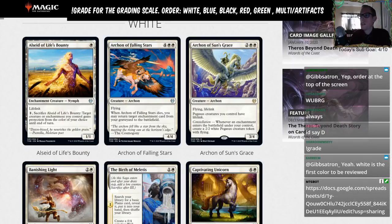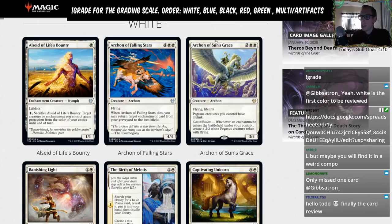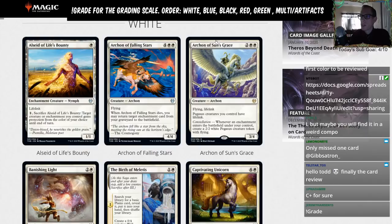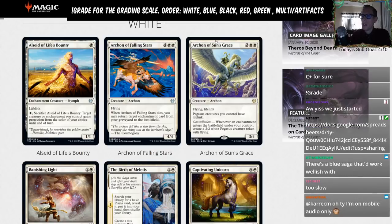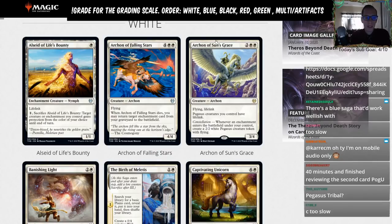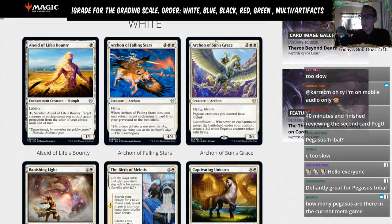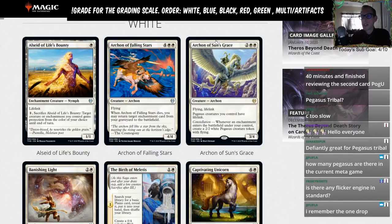Archon of Sun's Grace — two white white for a 3/4 flying lifelink creature. Pegasus creatures you control have lifelink. Constellation: whenever an enchantment enters the battlefield under your control, create a 2/2 white Pegasus creature token with flying. The body is good — a four-mana 3/4 flying lifelink is a good size. The 3/4 doesn't match up well against Questing Beast, but it does have lifelink. Four toughness is a bit rough against the new four-damage red sweeper.